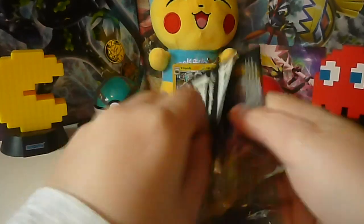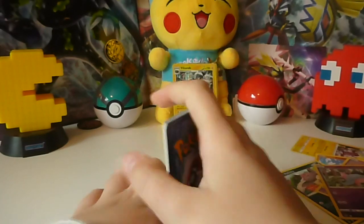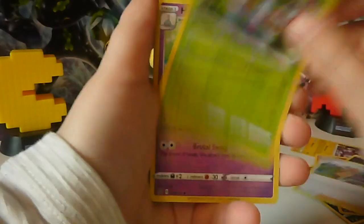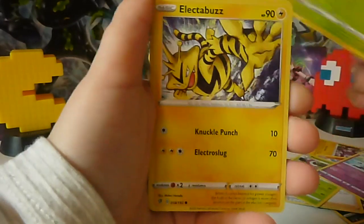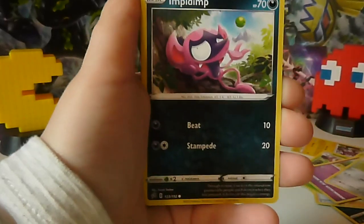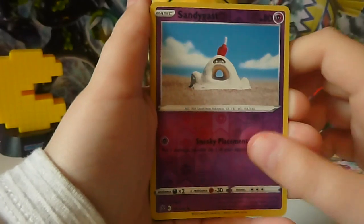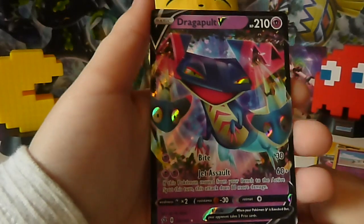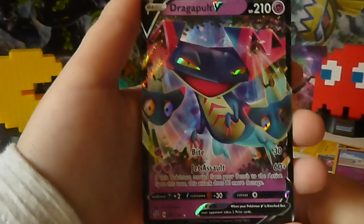Last pack — Gorilla Boom! Let's see if we get something good. Please, something good! Here's the code. Two, three, four from the back. Dark-type Energy, Sonia, Misdreavus, Hattrem, Grubbin, Electro Bells, Hornedge, Impidimp, Reverse Antigarth, and a Dragapult V! Whoa. That's a very nice card.